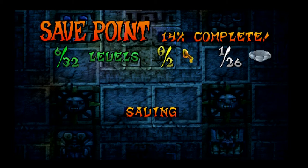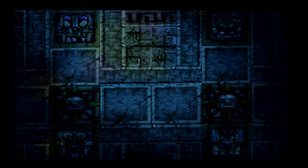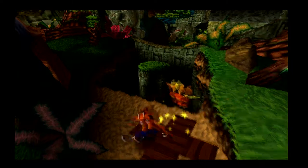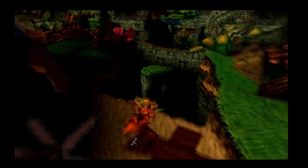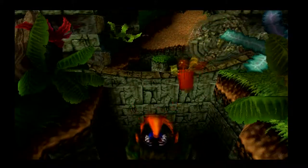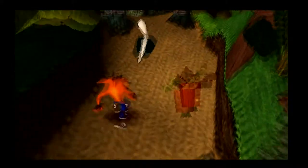You might notice I'm picking up Wumpa fruit quite a bit so far in the LP. Wumpa fruit is basically the major standard collectible of this game, like rings or coins. Just like rings and coins, if you collect 100 Wumpa fruit you'll gain yourself an extra life — more ways to get more lives, which we need.